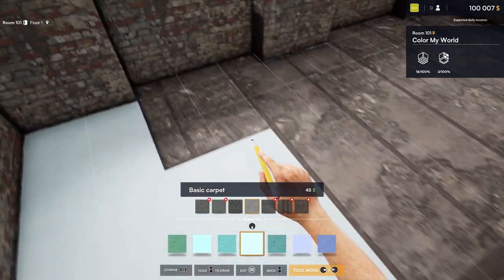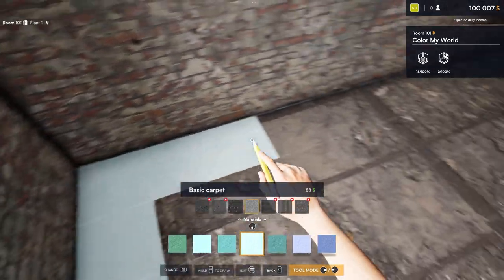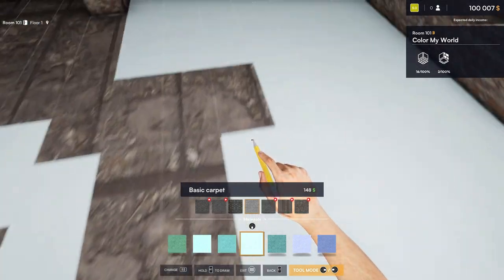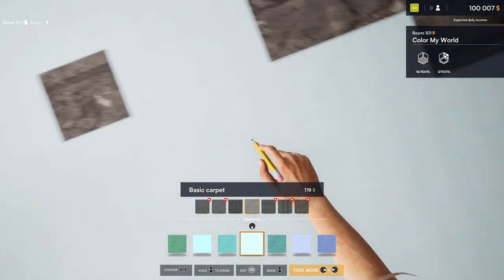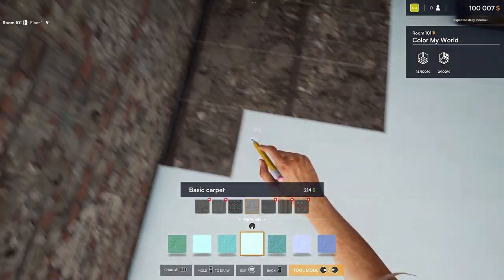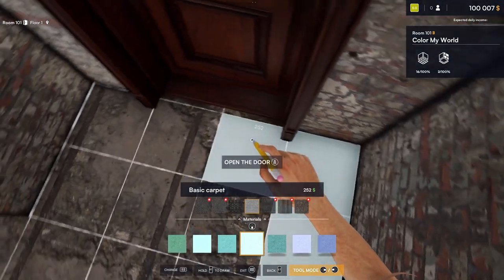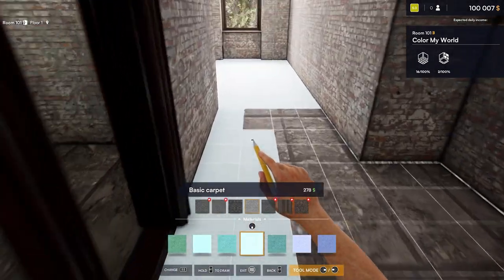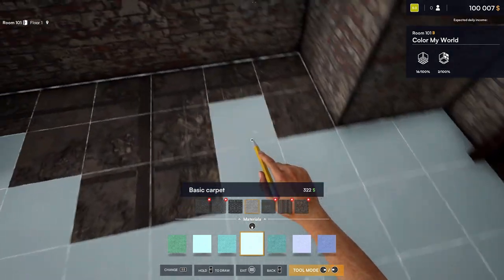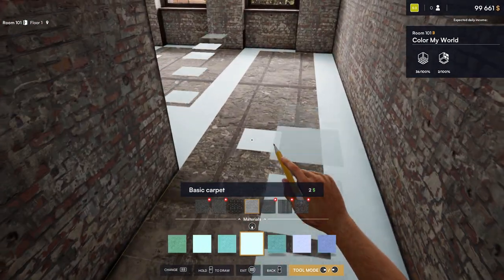One thing I like about this game is you can trace the room outline with your pencil, all the way around the whole room, hold the button, and fill it all in. It does take money, but you can fill in the whole room right there.